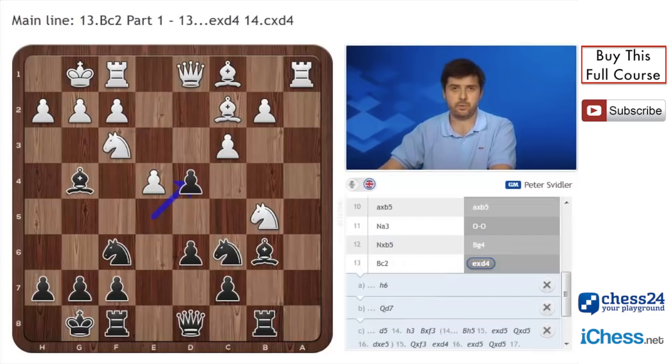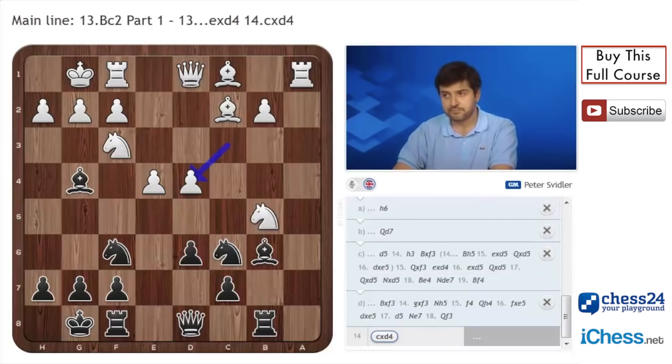The main move in this position is exd4, and currently the largest problem facing black is recapture with the knight, which will be the subject of the second video dealing with Bc2. But in the first video we will deal with cxd4, which is also a challenging move. Currently, black doesn't really have any particular problems in this position according to Grandmaster practice, but I want to show you a few places where you need to be very precise, and there are some positions considered completely safe that I'm not entirely sure are.